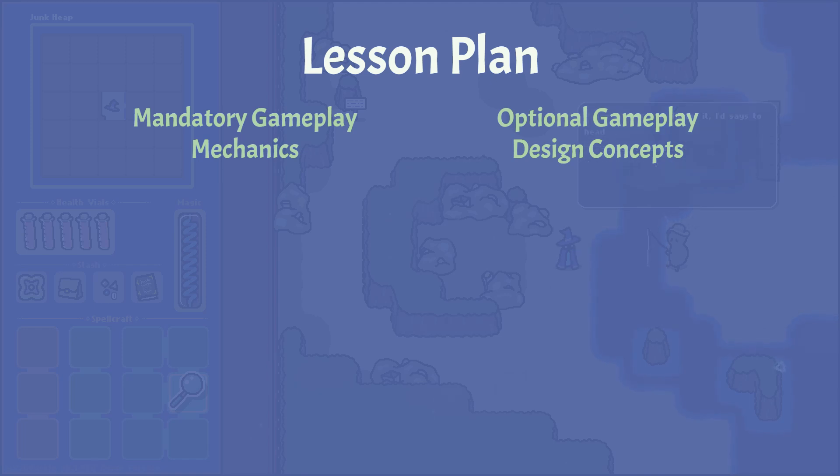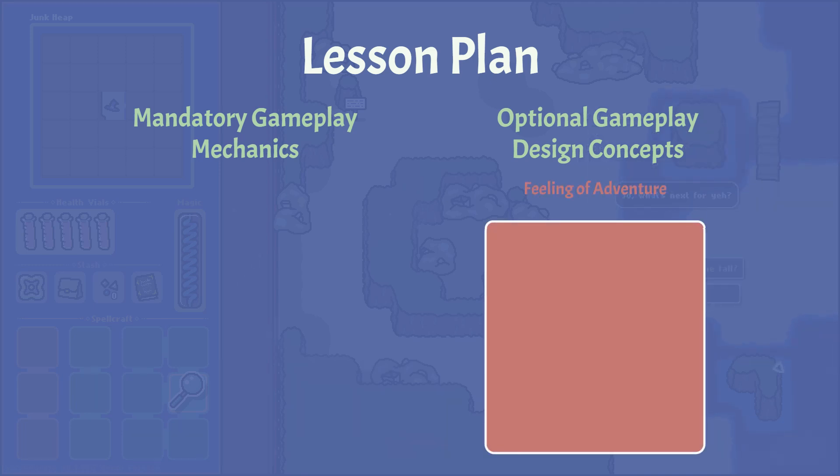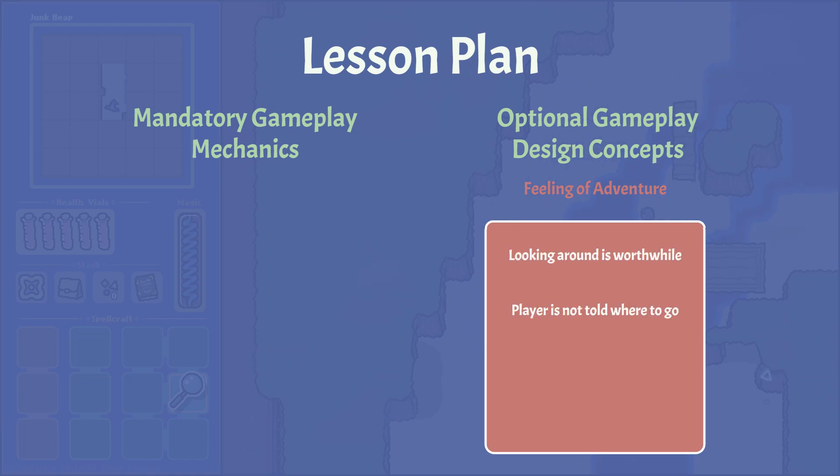Let's start with the optional concepts, because that's what the game is about to me, and it's good to keep these in mind from the very beginning. I want this game to be based around a genuine feeling of exploration and adventure, and I want to quantify what that means, because just putting adventure in the title doesn't mean players will actually feel that way. To me, this means that looking around is worthwhile, that you aren't told where to go, and that there are multiple routes to a given goal. I'm going to rephrase that first point to say that exploration is tangibly rewarded.